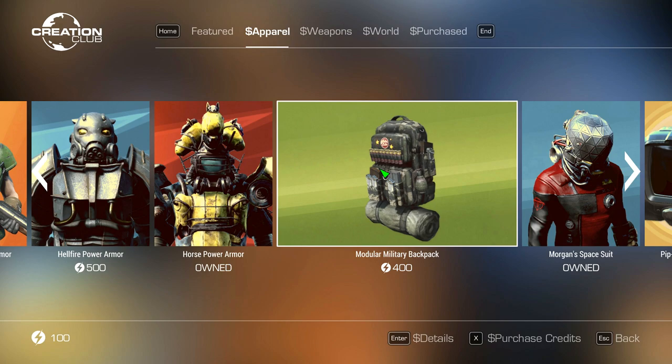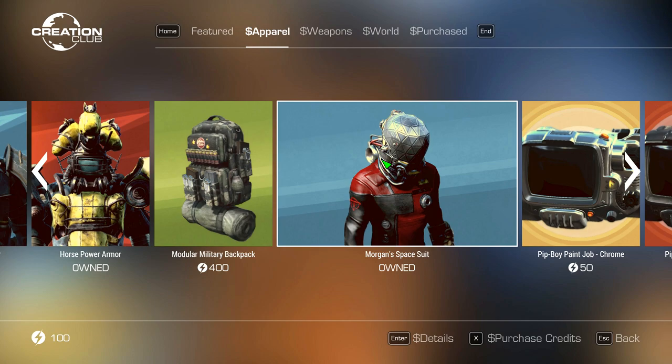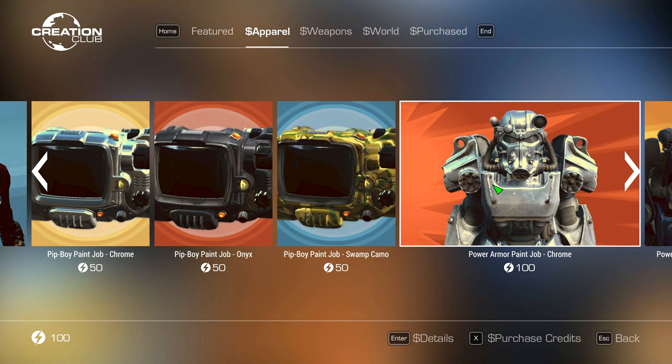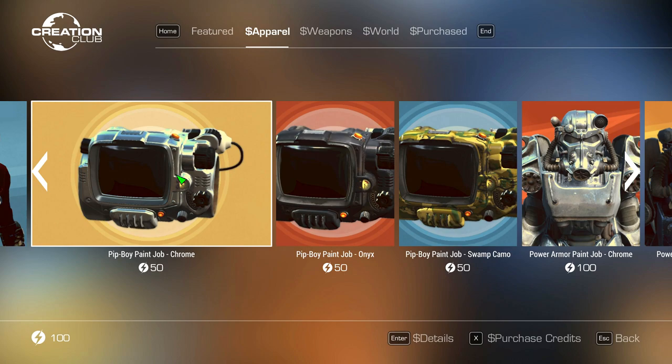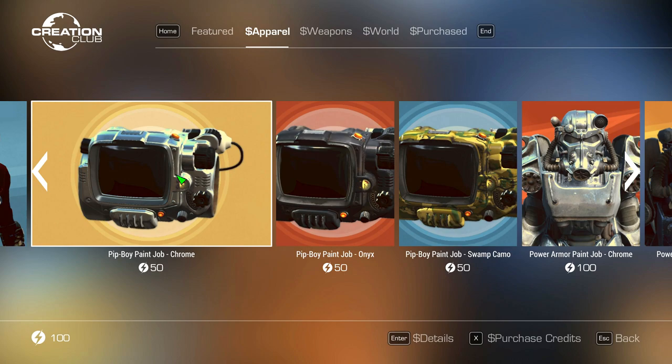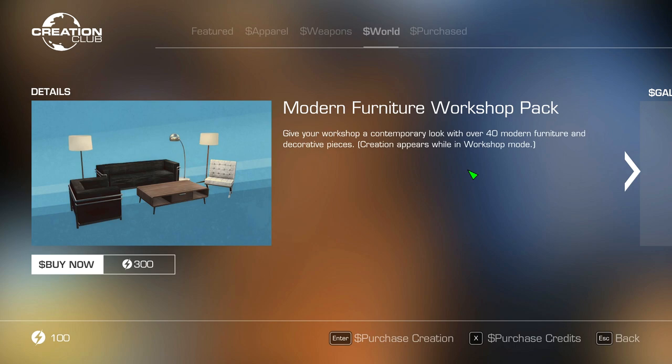We've got the Modular Military Backpack, which is a pack of 30 different add-on pieces - at least it's giving you more than just one item. Then the Morgan Space Suit, which I got for free; I believe it's around 400 credits. We also have paint jobs for 50 credits - you can get two of these with the free credits you get, though honestly the fact these exist kind of annoys me. There are also paint jobs at 100 credits each, so a dollar per reskin. The Modern Furniture Workshop Pack is actually the most reasonably priced thing from Fallout 4's Creation Club, so if workshop building is something you love, it might be worth it.